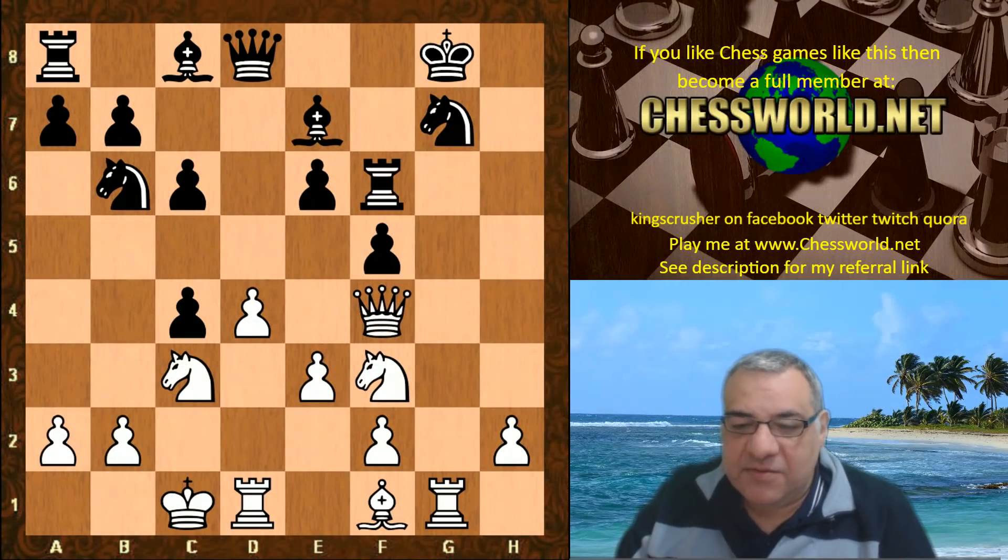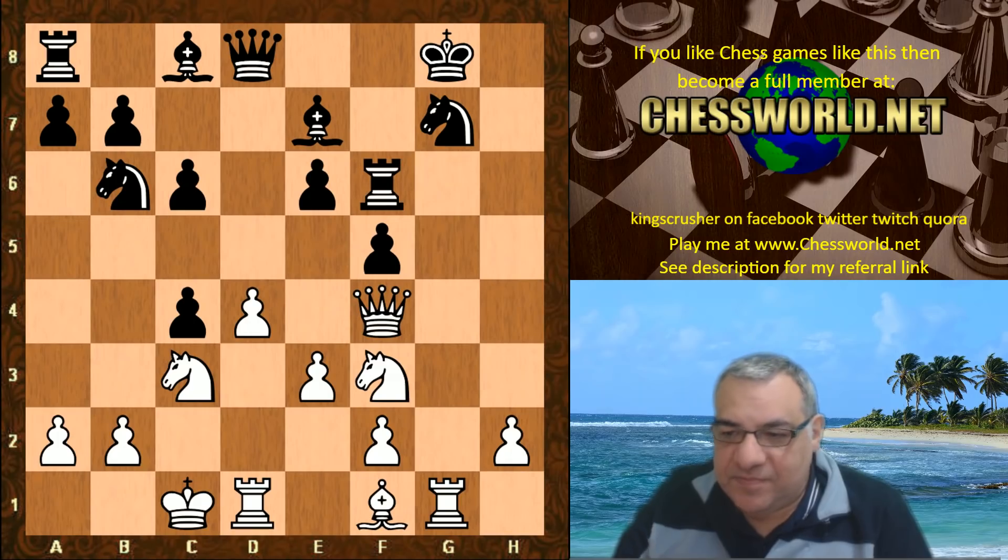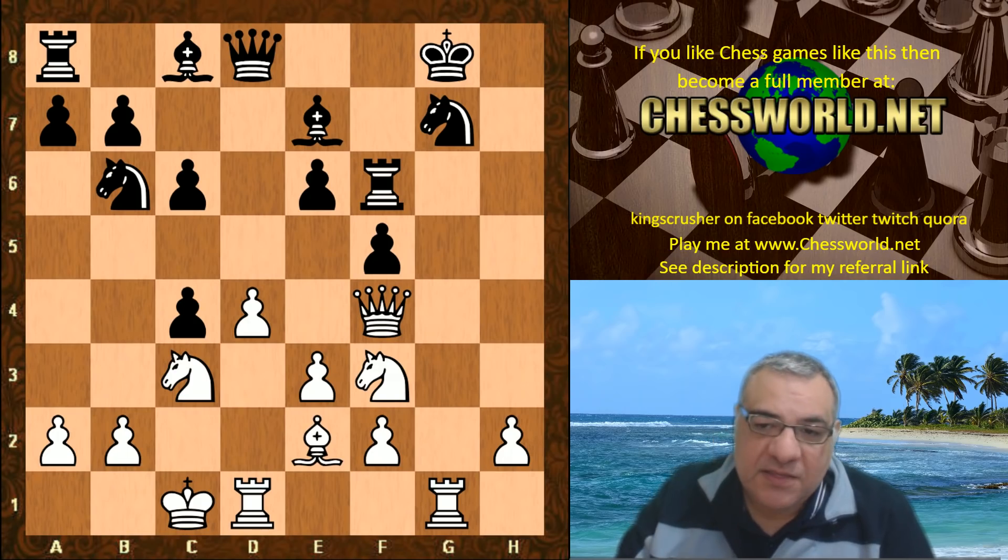Now it seems hack attack time. Queen e4 was played, f5, Queen f4, rook f6 — so can black actually defend this?